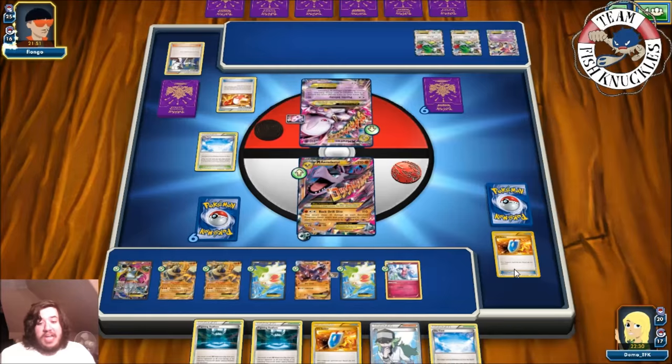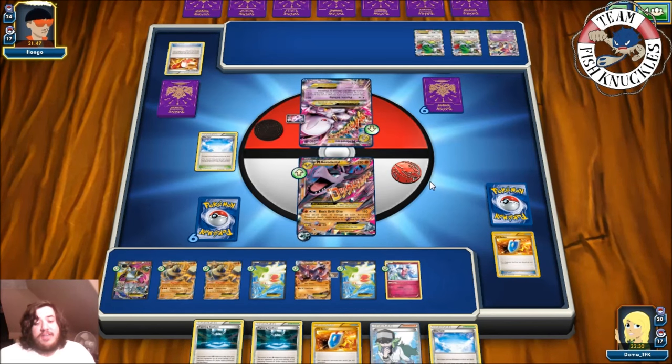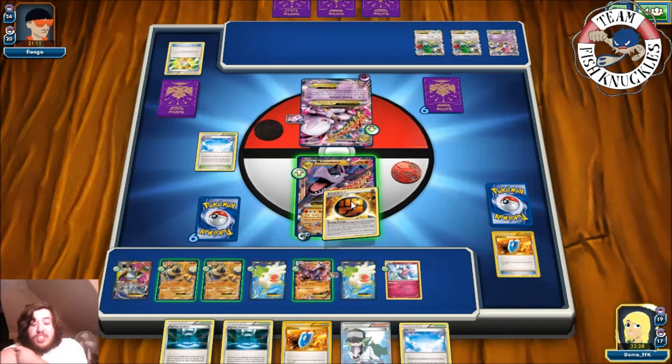We just need a Fighting Energy. Trainer's Mail from opponent — Ultra Ball, then maybe another Shaman coming out. They've already played two. They discard Spirit Link and Mega Turbo with Ultra Ball. Looks like they get nothing useful. There's a Psychic Energy so unless they have a Dimension Valley they cannot attack this turn. Pass on our turn — and we top deck a Strong Energy, yes!